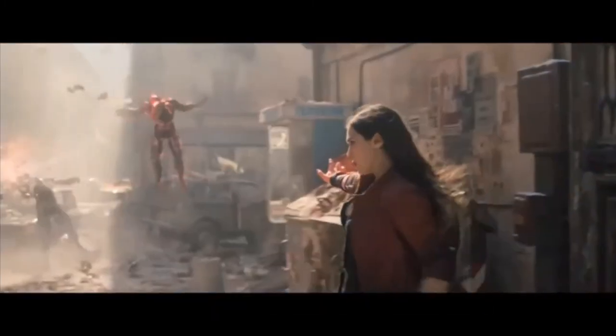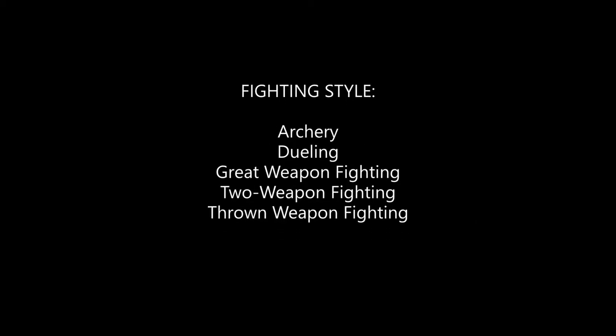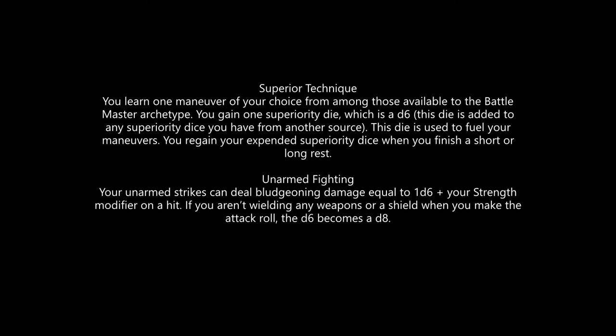We get Second Wind for a little bonus action heal. Wanda doesn't really ever heal herself in the MCU, so it's not a perfect fit, but I personally wouldn't hesitate to use the ability. And finally we get a Fighting Style — and boy, these choices did not work well for a character like this. We're not using weapons, so all the weapon options are out. She's not fighting blind or in the dark or wearing armor, so we can't use Blind Fighting or Defense. She doesn't wear a shield, so Interception and Protection are out. That basically leaves us with Superior Technique or Unarmed Fighting.